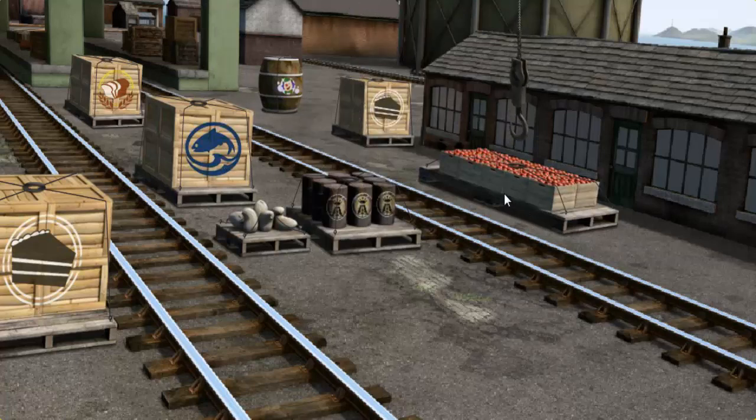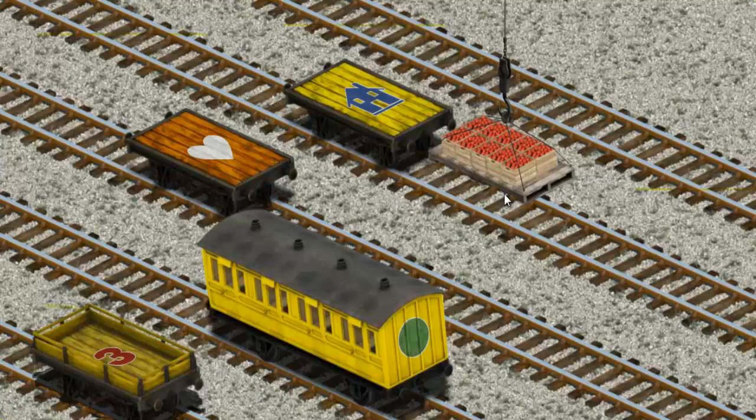There you go. Let's lift and load. Now the cargo must be loaded. Show Cranky where the yellow flatbed with a red number three is.